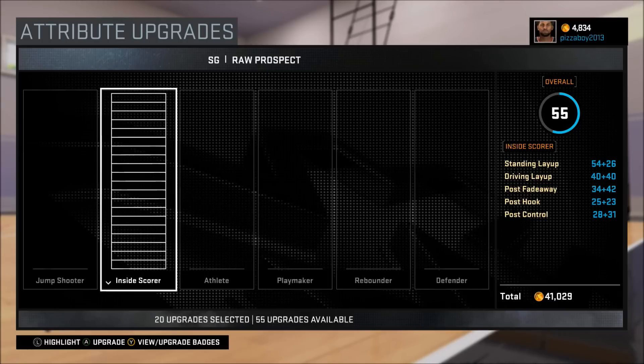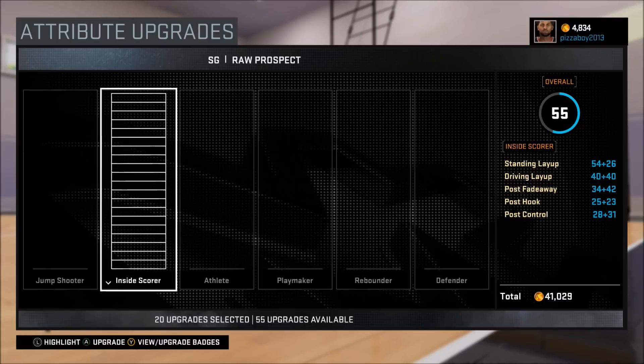Moving on to inside scoring — this is kind of one of your weak spots. Your layup goes all the way up to an 80. Don't worry about the post stuff; you're really not going to be posting up with this guy. If you really like doing that, just make a center. But if you want an overall great player, this is the setup. Your standing layup is still not too bad either.